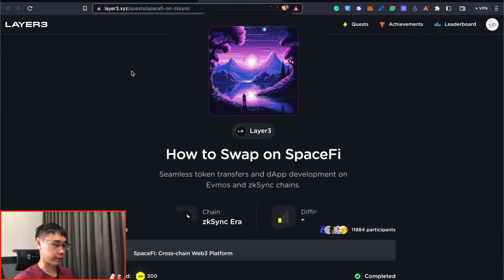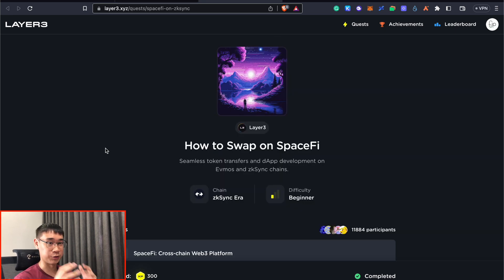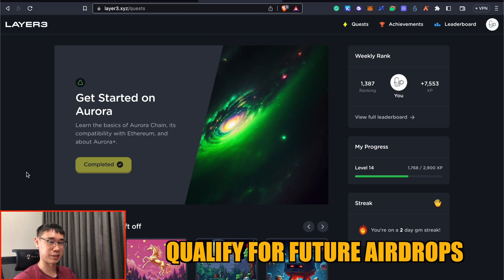SpaceFi also has this Layer 3 quest, and all you need to do is swap your Ethereum to USDC, which was what we did in the previous steps. By completing this quest on Layer 3, this may also increase your allocation for the SPACE token airdrop. Layer 3 is quite a fun way to complete certain quests and could also help you qualify for some airdrops in the future.